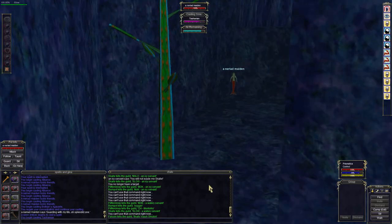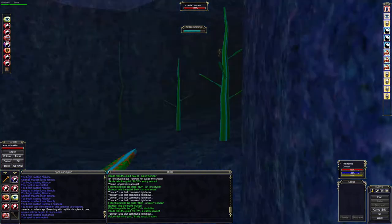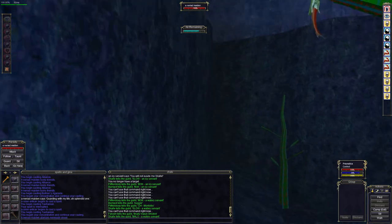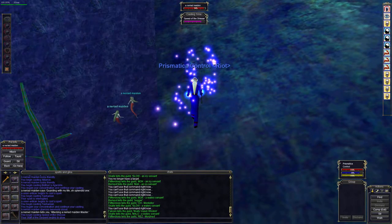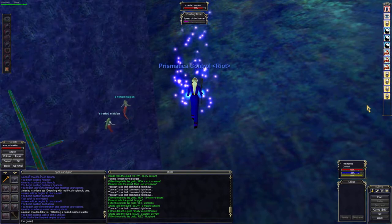We'll grab this one as well. Oop, that was interrupted. You want to make sure you're totally not moving. You can tap the spacebar to go up when you're in the water. You've got to be totally not moving in order to pull off the cast.